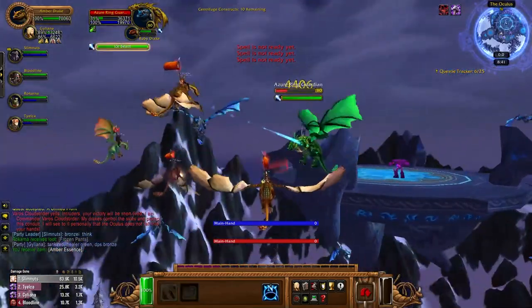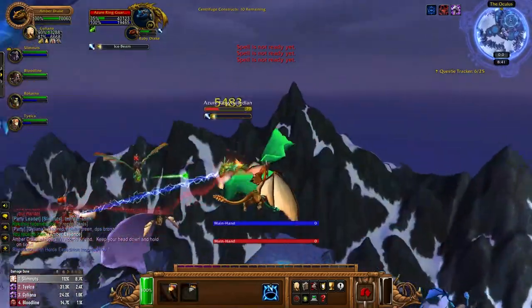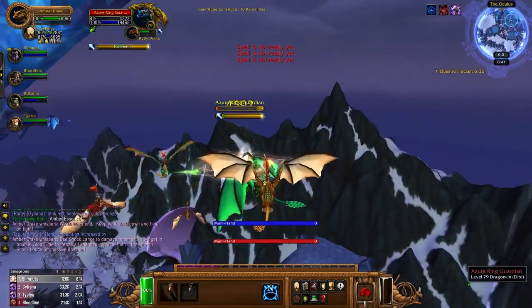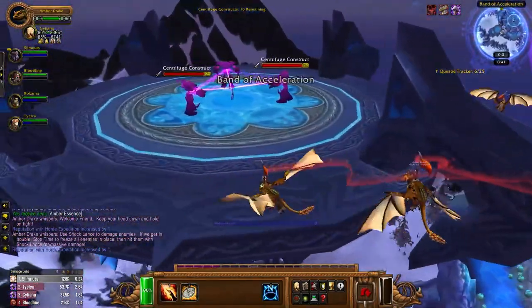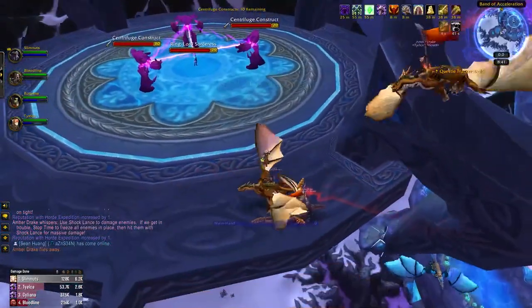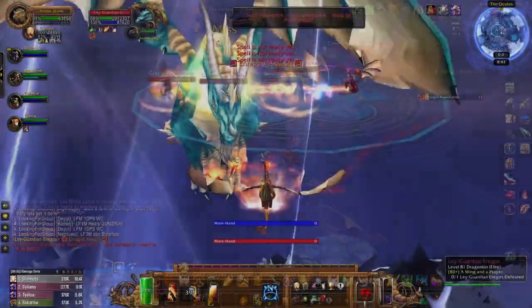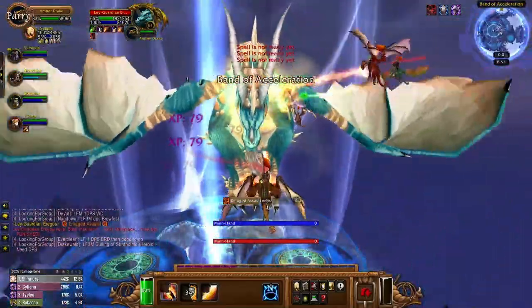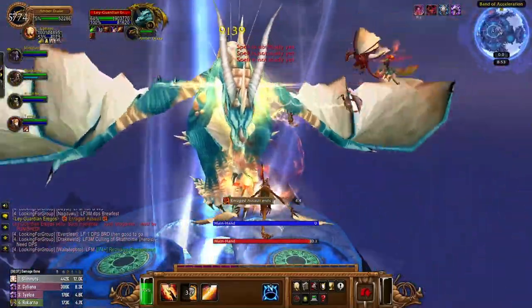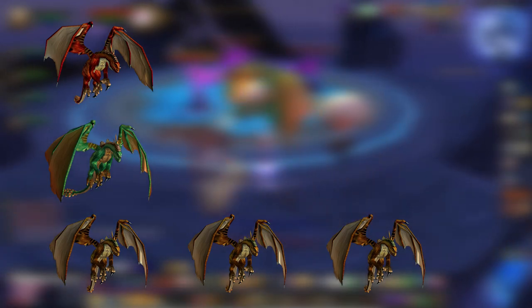The three different types of drakes are Ruby, Emerald, and Amber. A lot of people will just tell you that the Ruby Drake is for tanks, the Emerald Drake is for healers, and the Amber Drake is for DPS, and while this is technically true, it's a bit of an oversimplification. I like to use this description for normal Oculus pugs because it's a fast and easy way to explain the mechanic to new players. Also, the final boss on Normal is extremely easy and can basically be killed with any combination of dragons, so having an optimized comp doesn't really matter. While a comp of 1 Ruby, 1 Emerald, and 3 Amber can still work for Heroic, there are two better options that I would recommend.